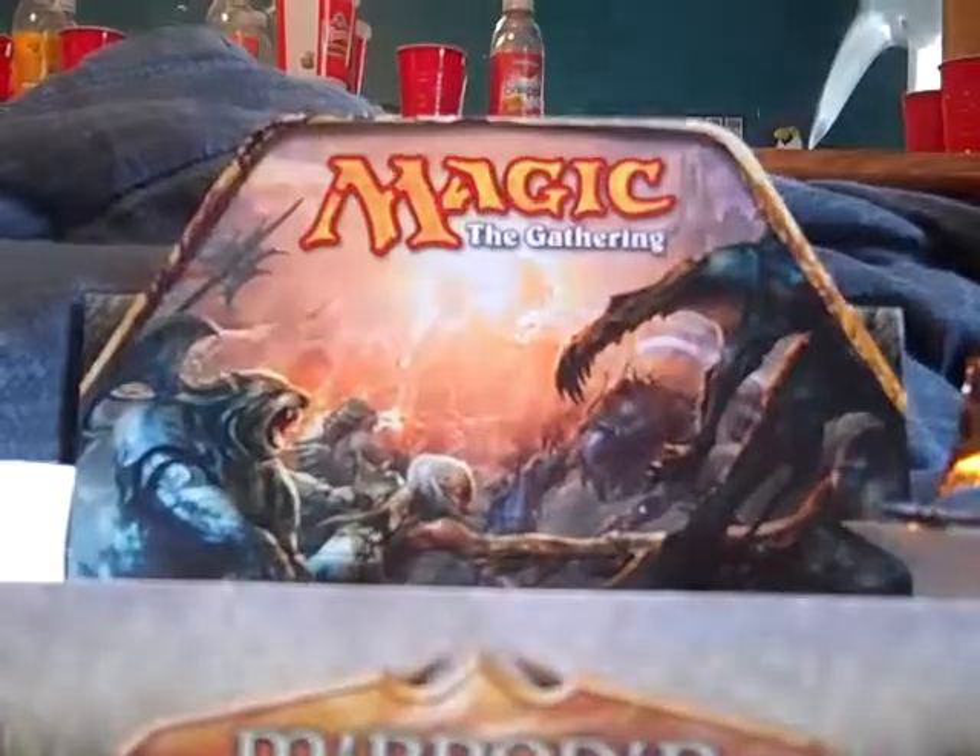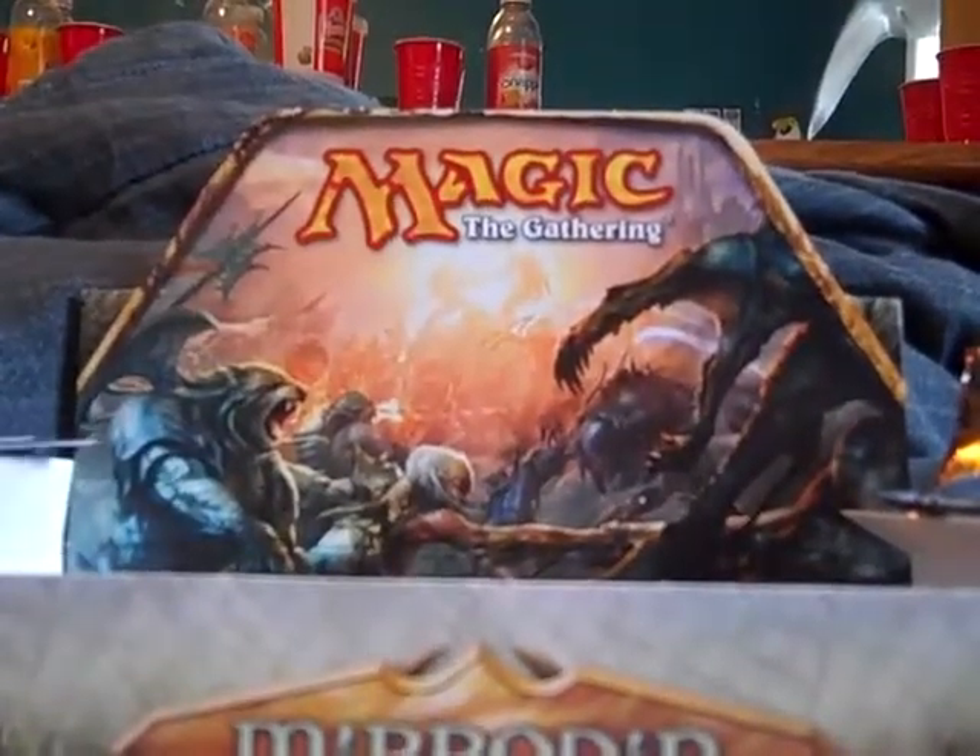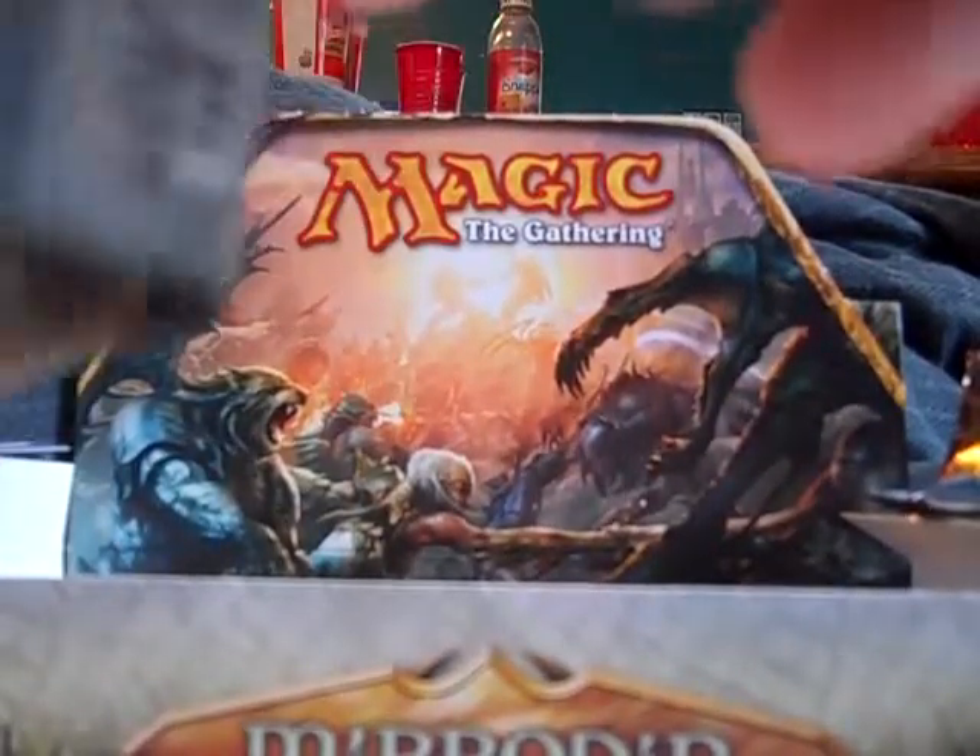Another foil in here — it's black, so we'll see what that is. Inkmoth Nexus — another good card, really good with infect decks. This one's going to be for trade because I'm not a fan of infect, so make offers for it. Spread the Sickness foil — this isn't a bad card, some people use it. Looks really nice foil though.